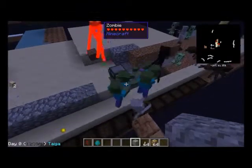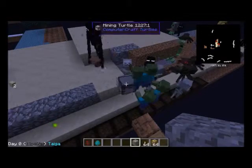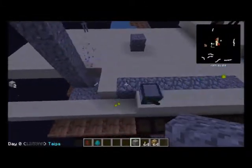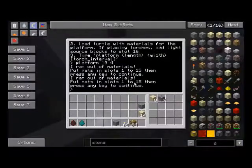He negotiated that gravel just fine and he's sticking to his build parameters. I didn't realize there was gravel outside my build parameters. Okay, so now he's done.